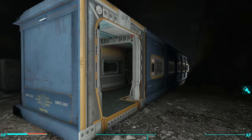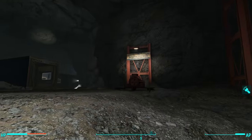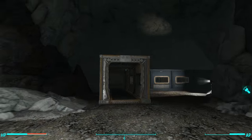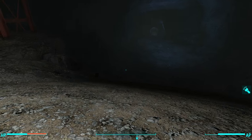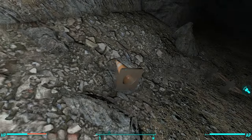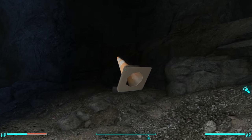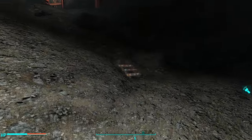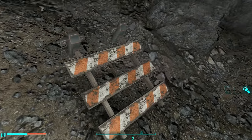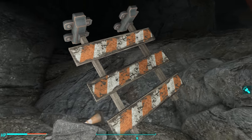There we go. Finally. This is the section that I have left unbuilt. You can see that it connects to the North Sector over here. I've built in every single room except this one. So now, let's build here. Let's move the cone out of the way. You can't actually scrap these things or move them using the settlement tool.